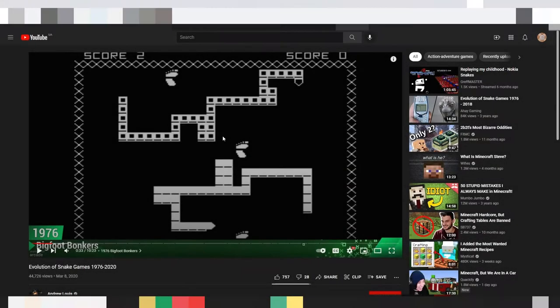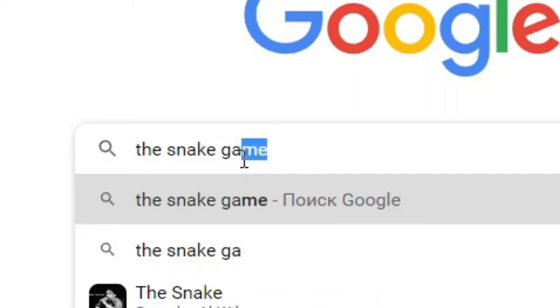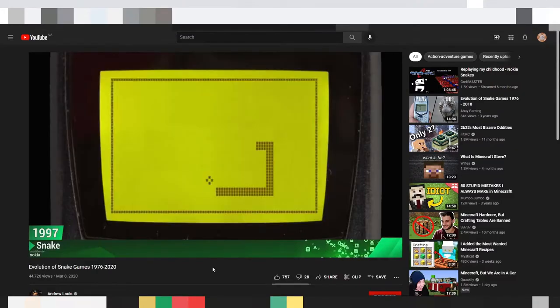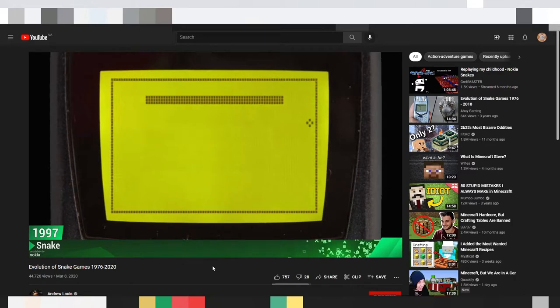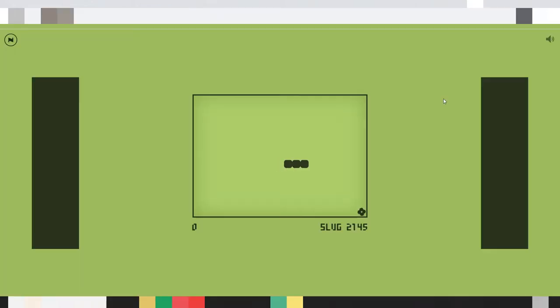The research stage was pretty fast. I just googled the snake game, found a video about the game's evolution, and stopped at the version of 1997, which is the closest to what I remember playing 10 years ago. Then I also found a website with the game itself, and this is pretty much what I want to build. So since we're done with the research, let's get down to building.